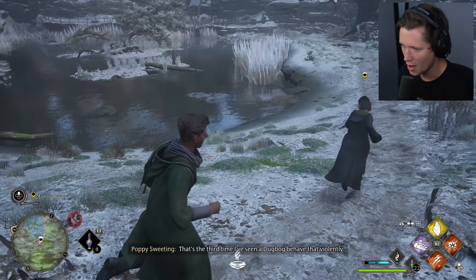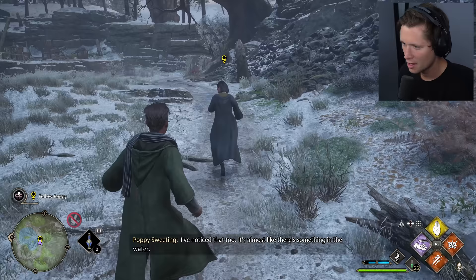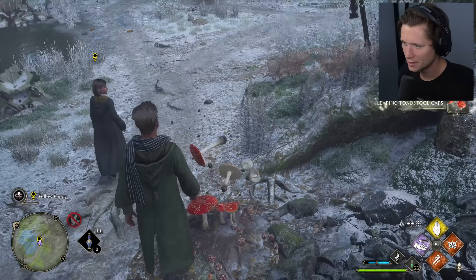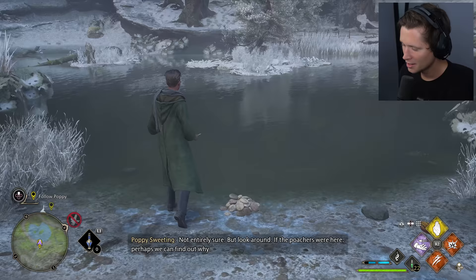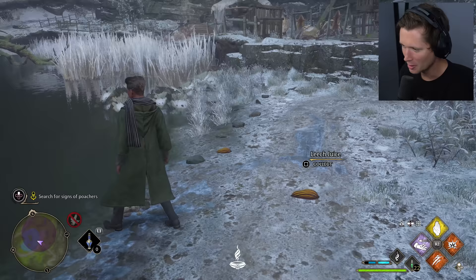That's the third time I've seen a Dugbog behave that violently. It seems a lot of beasts have been more aggressive than usual lately — it's almost like there's something in the water. We find a poacher camp. Why wouldn't they take their cages when they left? Maybe they left in a hurry. They've got pelts everywhere — poor beasts. The fire is still smoking; they can't have been gone long.